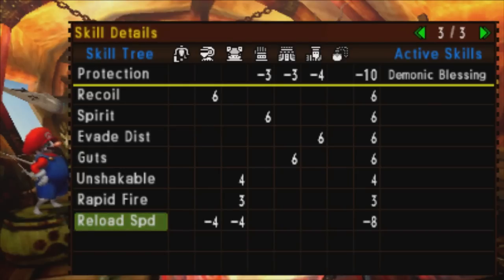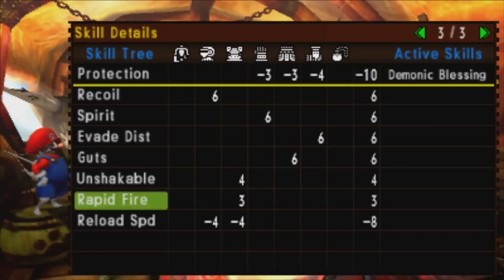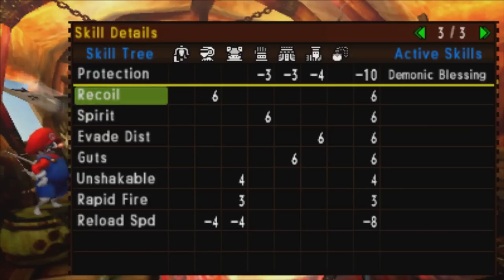Just say you do go over that negative 10 threshold, but you do plan to counteract that with gems to give more positive points to reload speed — you've also got to think that those gems themselves give you negative points to recoil. So if you really want this, get it in a talisman — that's my suggestion.